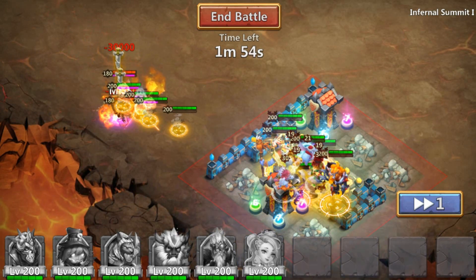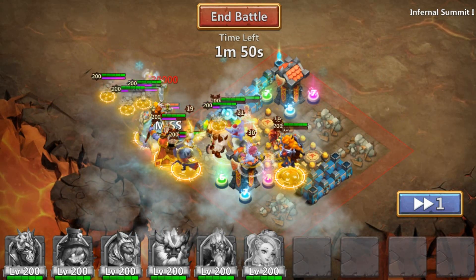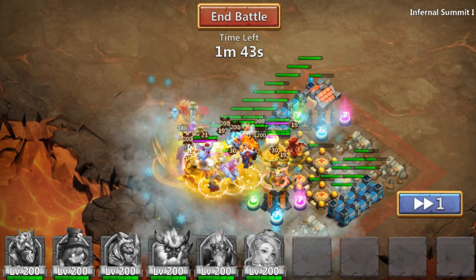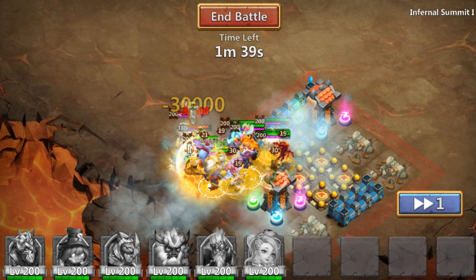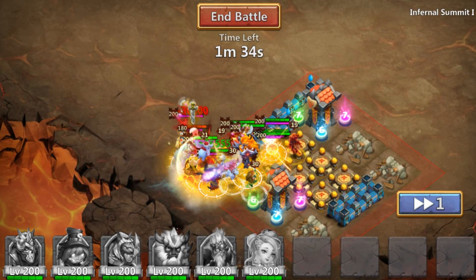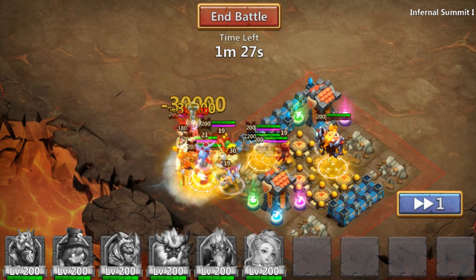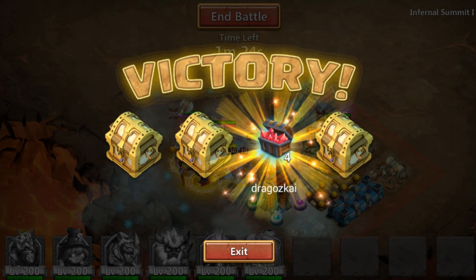For every game mode — dungeons, last round, last battlefield, labyrinth, any game mode, and even Inferno Smith. If you have 1 or 2 of these heroes in a team, you can pretty much do Inferno Smith 2. The reason you cannot solo Inferno Smith 2 is because there are 2 demons, and those 2 demons just park on you and you're pretty much done.